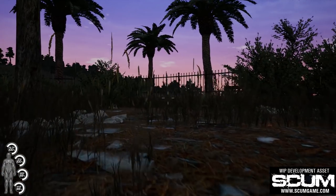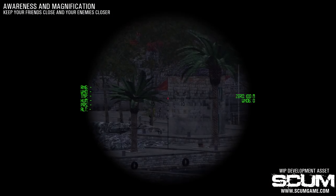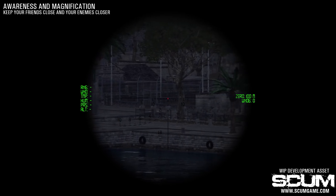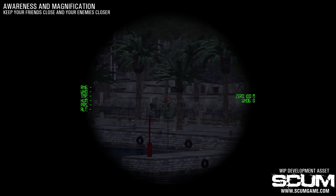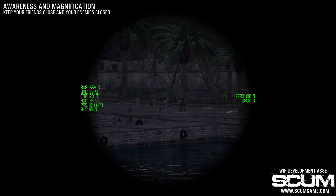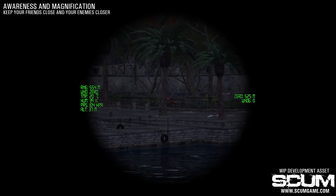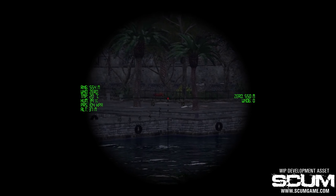Awareness is defined by two factors: hot spot radius and fall off radius. If camouflaged objects are farther away and out of fall off radius, your character will not be able to see them unless he has some sort of magnification — for example, a sniper rifle. All magnifying devices automatically add bonuses to hot spot and fall off, making it easier to notice things at higher distances. Looking through the scope also automatically activates focus mode.